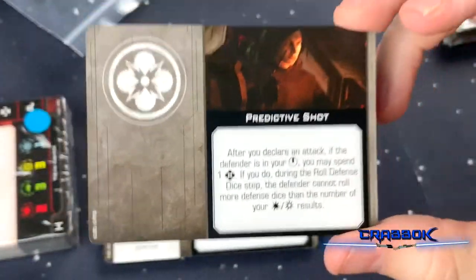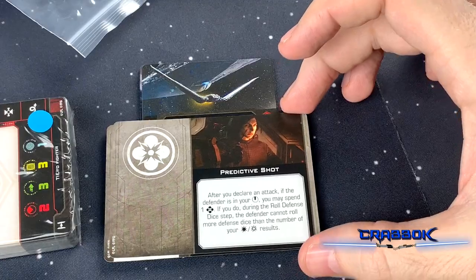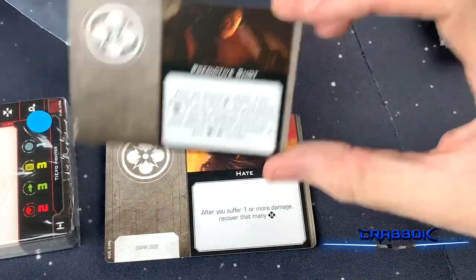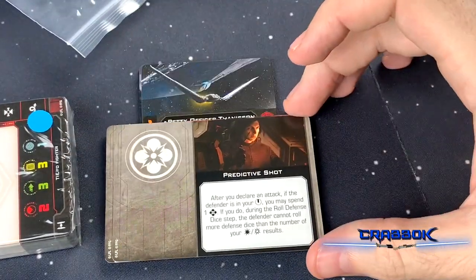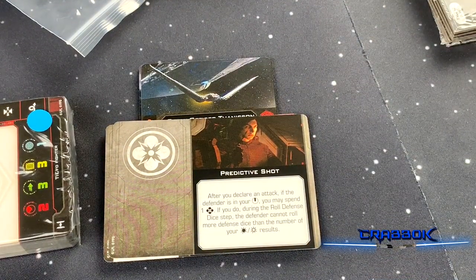We've got Predictive Shot. After you suffer one or more damage, recover that many force. Predictive Shot: after you declare an attack, if the defender is in your bullseye arc, you may spend a force. If you do, during the roll defense dice step, the defender cannot roll more defense dice than the number of your hit or surge results.